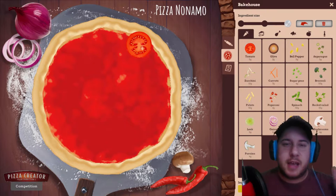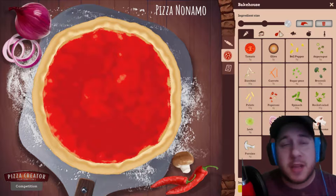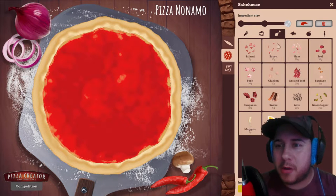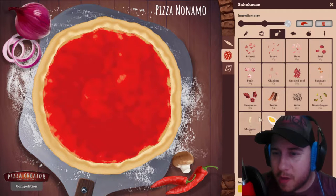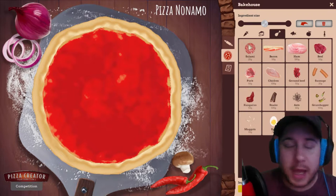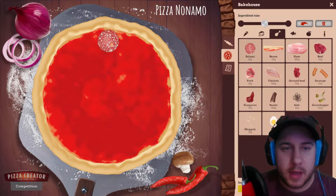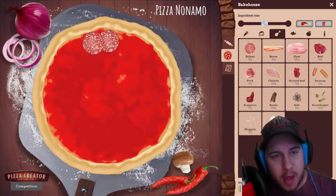The tomato sauce — the classic sauce that goes on the pizza. Now the first thing we should do is always put the pepperoni first. We have to find the pepperoni — let's go with salami, because that's the only one that can look almost like a pepperoni. Now we must put a lot of salami.